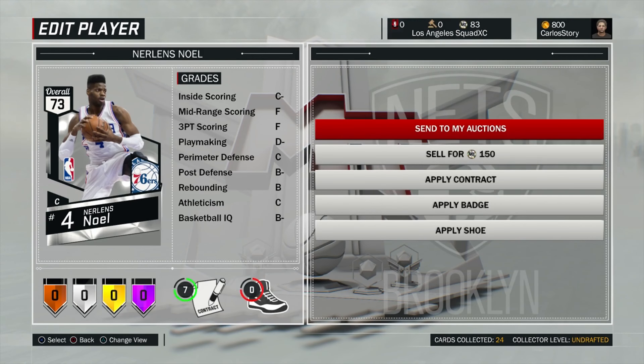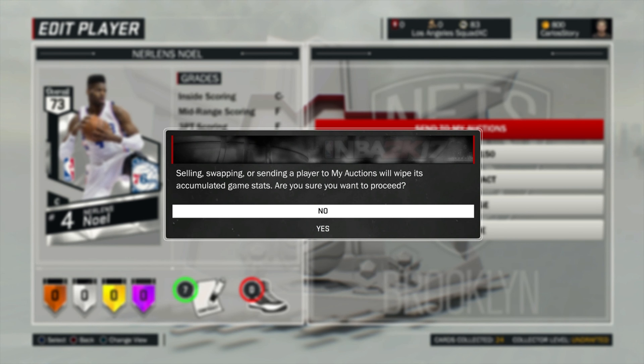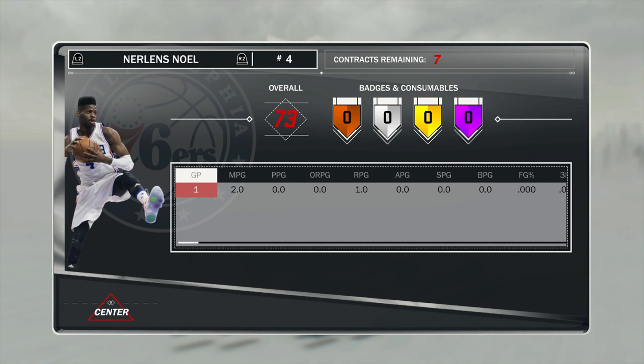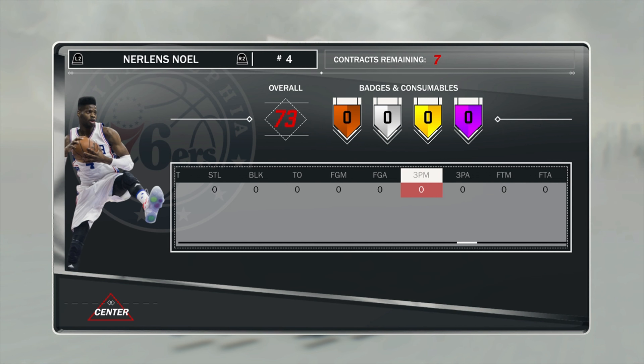When you're trying to send players to the auction house, it's actually going to ask you about swapping, selling, or sending a player. There's a new feature this year where you press L2 and it shows you the stats you've done so far with the player — minutes per game, rebounds, assists, steals, turnovers, three points made. This is actually gonna be pretty cool.